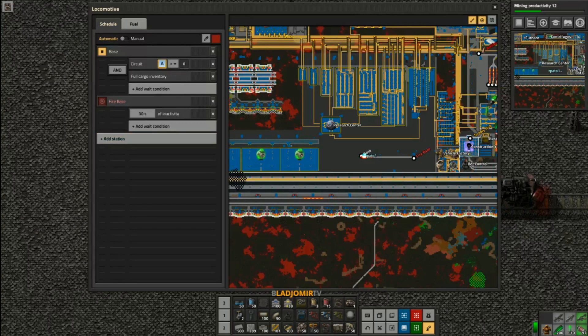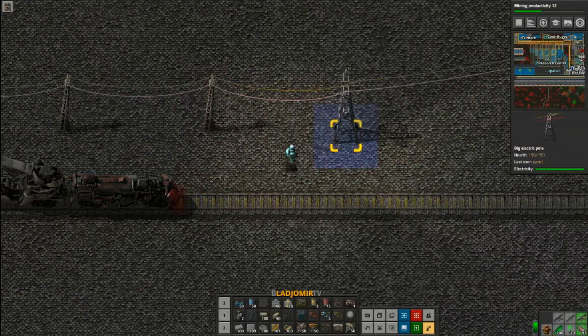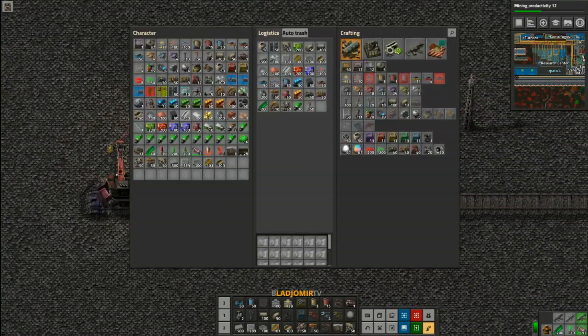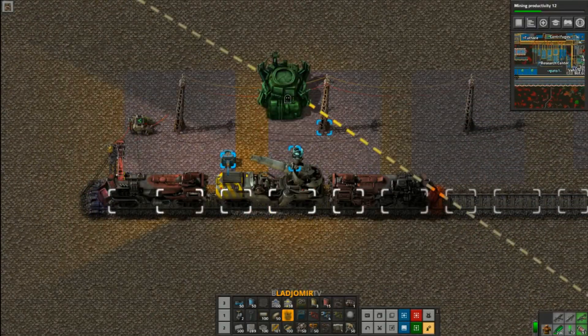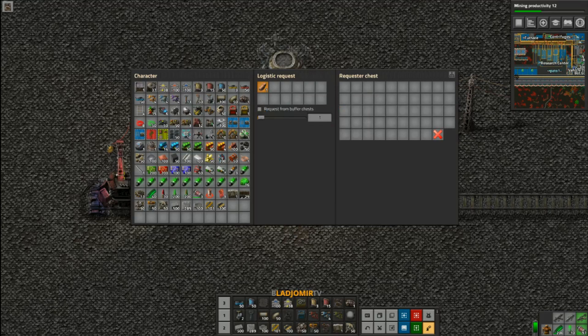This is the train schedule. It is very easy and simplistic. There are only two stations and the train needs to be full of ammo, and also it needs a trigger signal. We just need to request some ammo or this train will go nowhere.